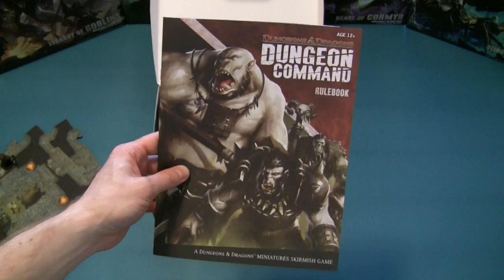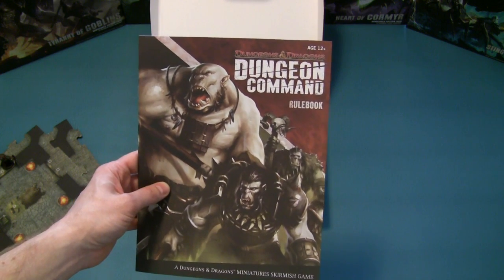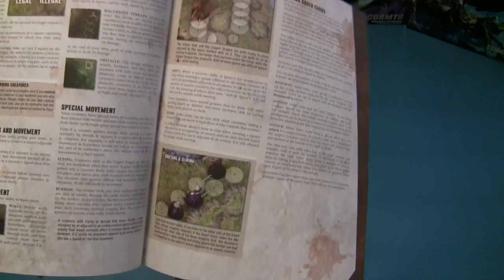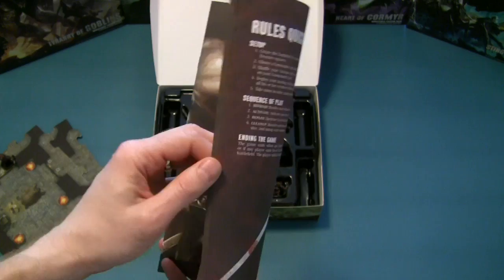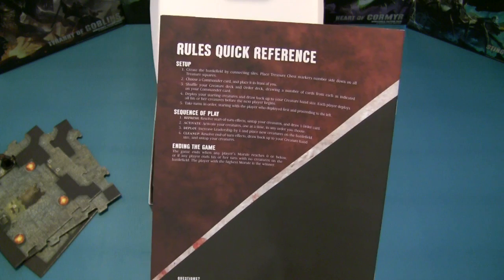Finally we have the rulebook. If you've played any of the prior factions for Dungeon Command, you'll notice this is the exact same rulebook that has been in all five faction packs verbatim - the only difference is a different cover art. The rulebook is made out of standard paper stock but there are lots of illustrations, lots of diagrams, a breakdown on how to play the game, a nice table of contents, and a rules quick reference on the back page.